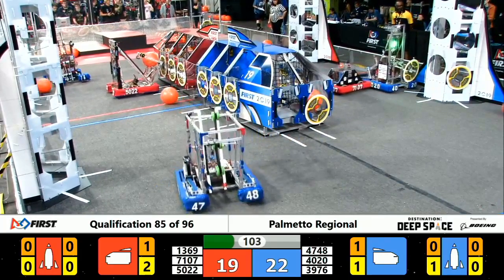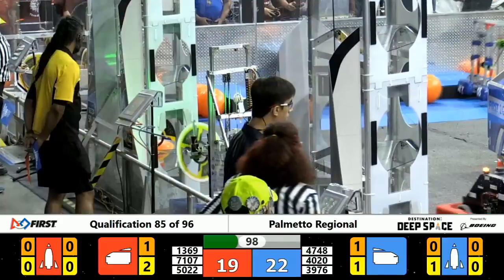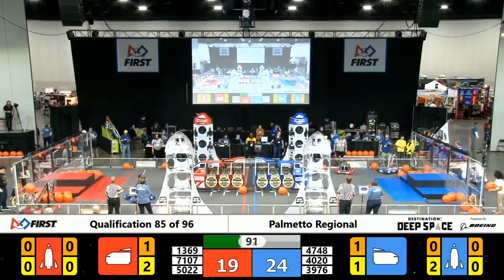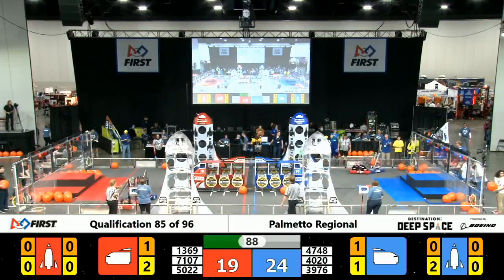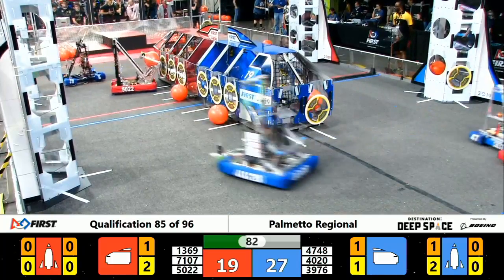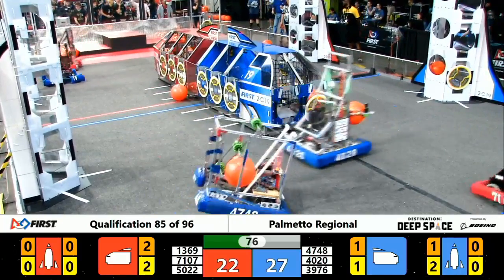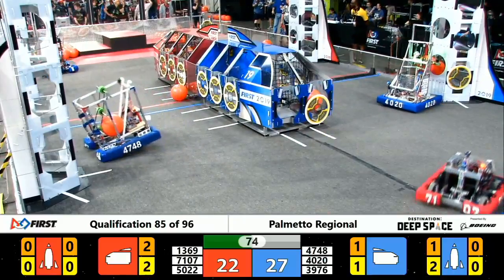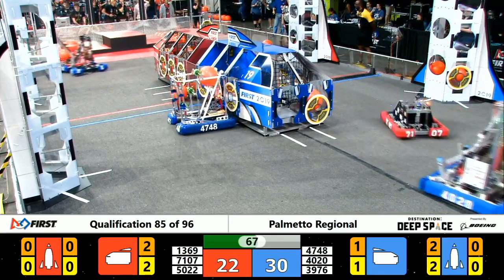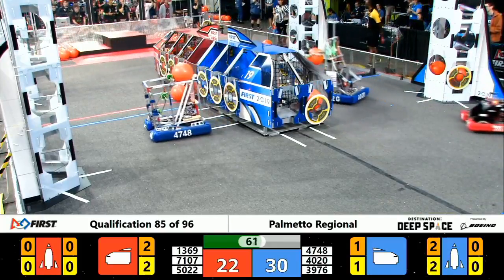We've also got 7107 Blazer Robotics playing a little bit of defense on the Blue Alliance side. 47-48 coming over to the loading zone to grab more cargo for the Blue Alliance. 7107 Blazer Robotics on the Blue Habitat. Blue Alliance working on cargo into their cargo ship as well as their rocket. We've got a lot of defense in this game — interesting strategy.